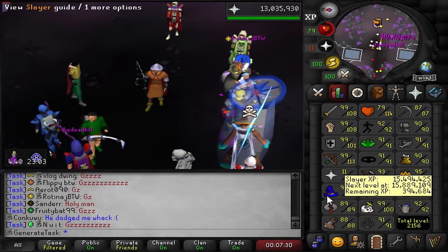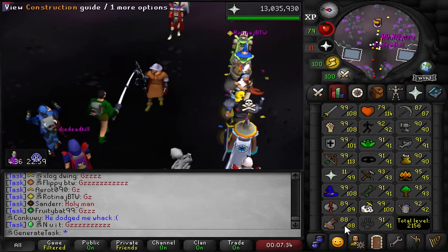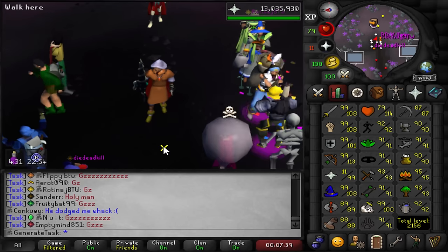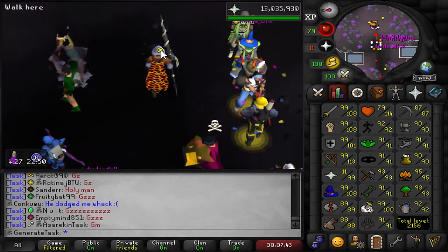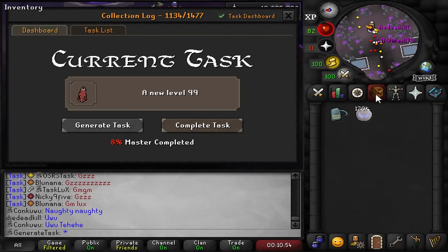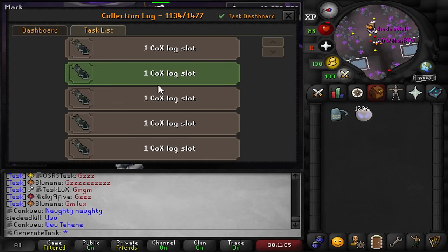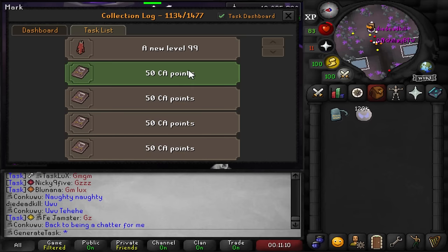We have maxed out all of our combat stats and that is our task completed. I'm very happy with having 99 prayer now - first 99 task completed, obviously plenty more to come. I think I might be going for construction on the next one since a construction skill cape is also going to be super useful for the account. 9% in the master tier. Let's get a CA task actually - one of those would be instantly completed.